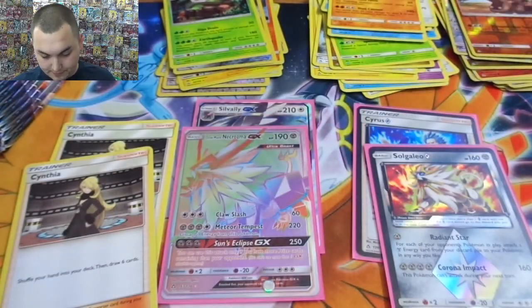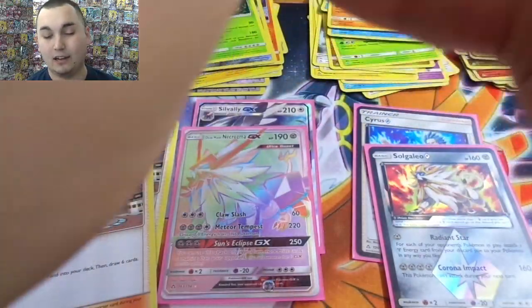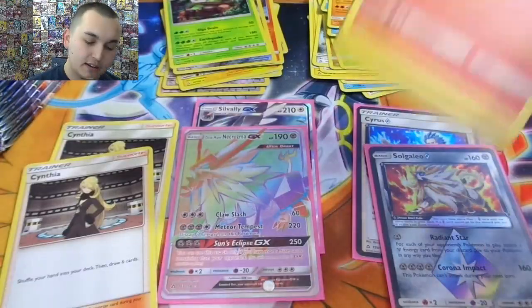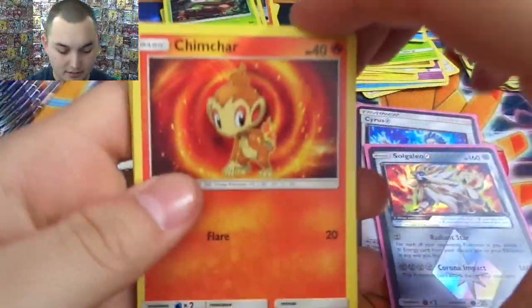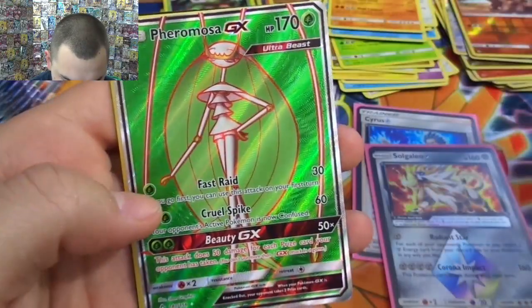Palpad, Gumshoos. I really don't want a dud box — it's not a dud, okay? We got the rainbow rare, Dusk Mane, so not a dud. But still a little underwhelming.